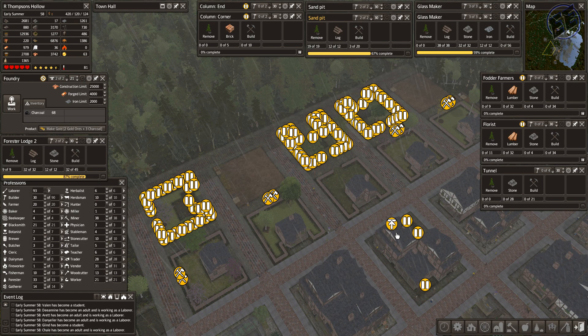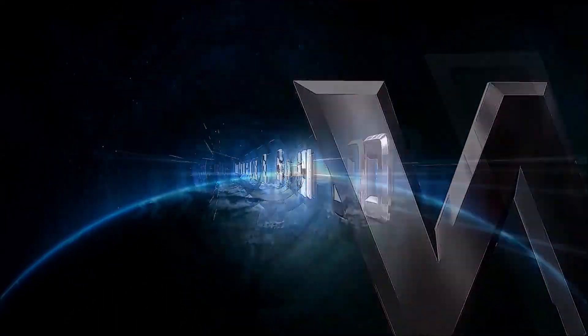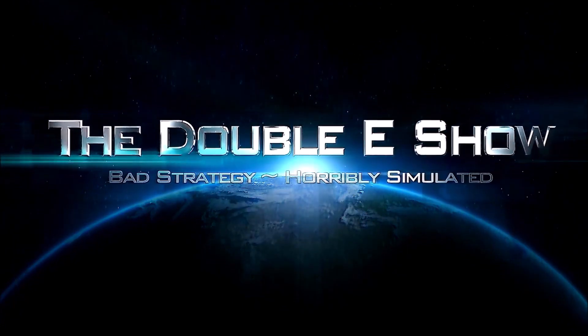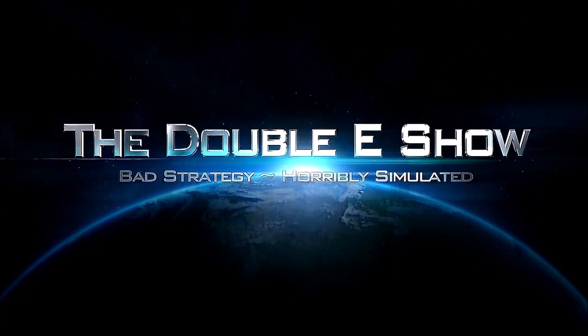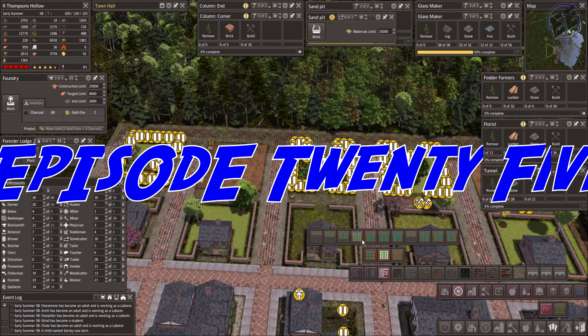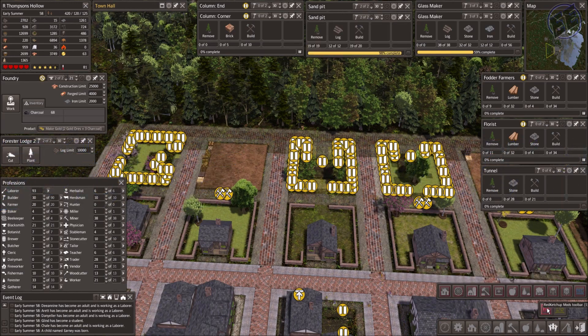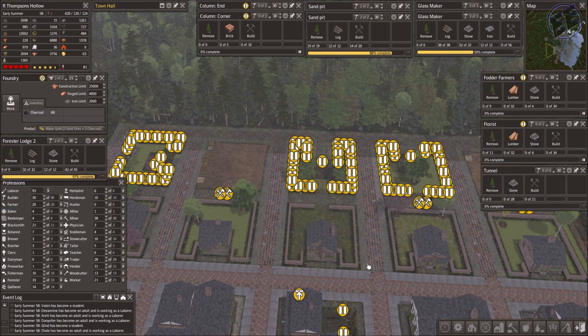In this episode of Banished with Red Ketchup's Editor's Choice and Discrepancies DSMods, we're going to lay down some more City Road in the suburb area, and we're going to try to clear up some of our build lists, and we're starting right now. Welcome to the Double E Show — bad strategy, horribly simulated. What's going on everybody, Jeba73 back with the Double E Show. It's Banished Wednesday with Red Ketchup's Editor's Choice and Discrepancies DSMods.